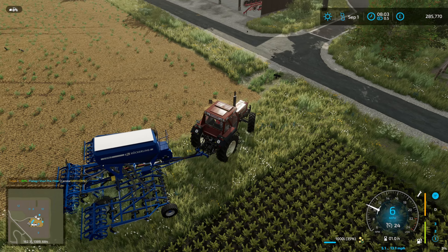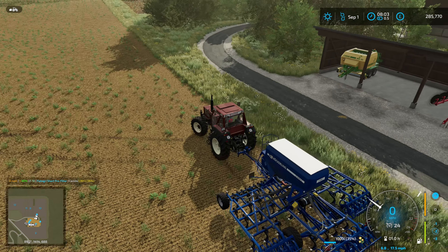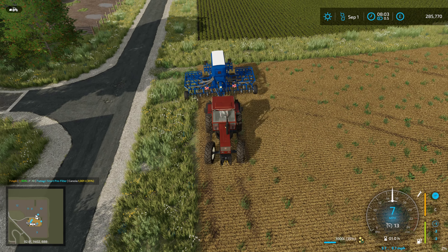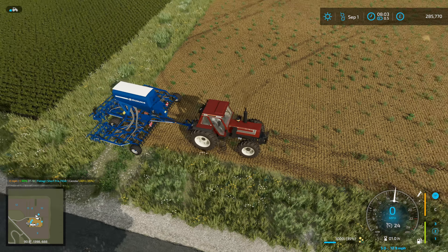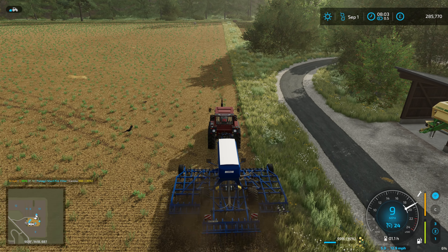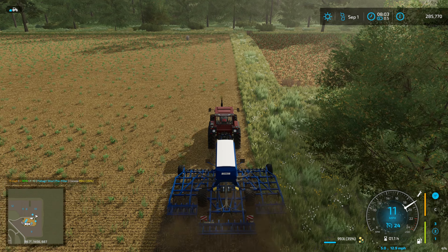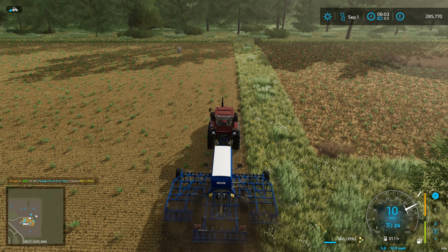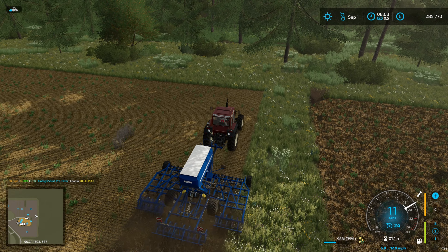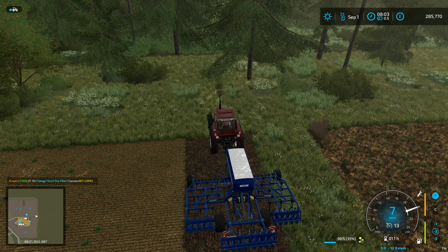We need to get the wheat planted before we can progress through the year, which means plowing the field that had corn. The plow I end up buying is a real plow — it mulches and plows in a single pass, which is appropriate for corn planting. Canola is going in here and into the field where I had the combine delivered. We'll get that plowed and planted with canola as well.